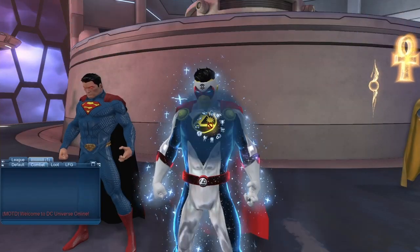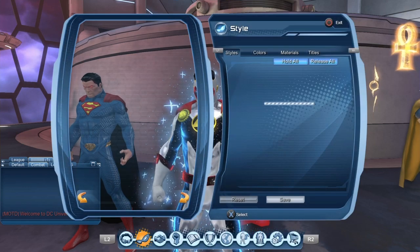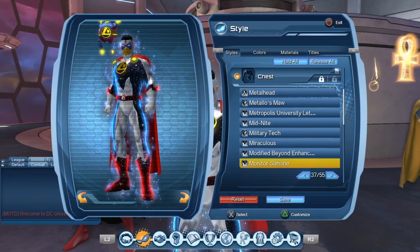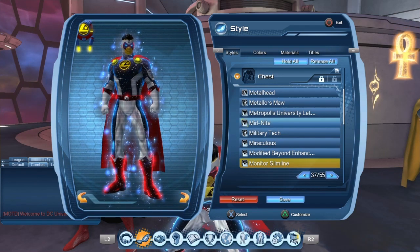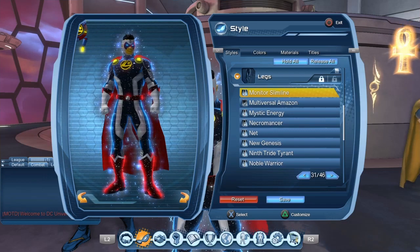Let us consume the style. The style probably will not give a feat since styles from daily rewards usually don't give one unless the style was already in the game. So let us equip the chest piece and the pants. It would seem that the emblem will be pretty small.